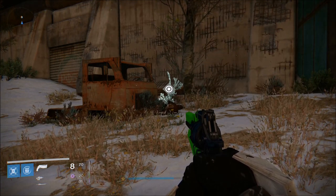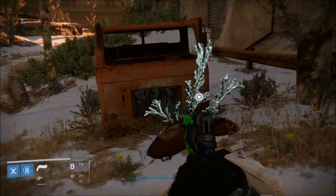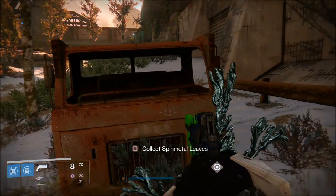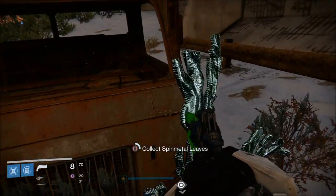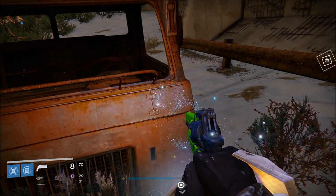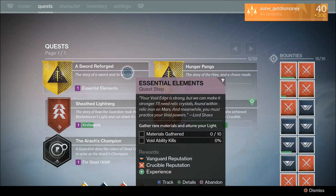You're not going to be able to find any of those rare materials in chests. The only way to get them is by collecting the material itself — whether it be spin metal, relic iron, or helium. You have to collect those materials in order to get the rare materials you need, because you cannot get them from any chests.